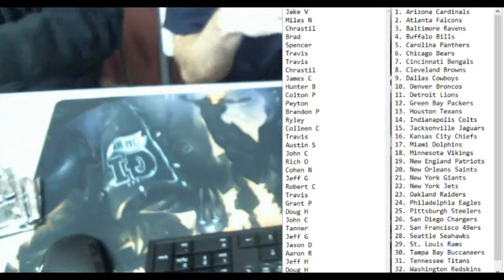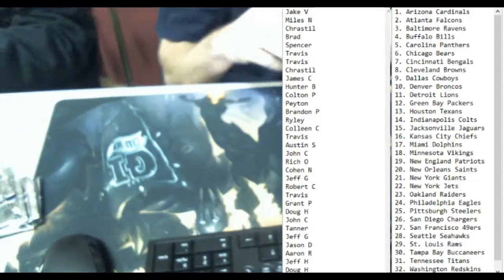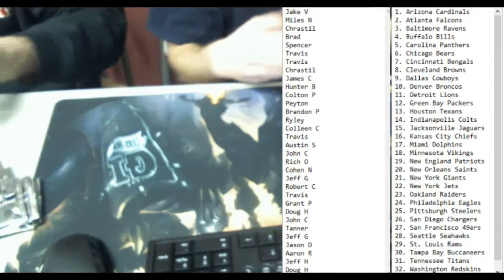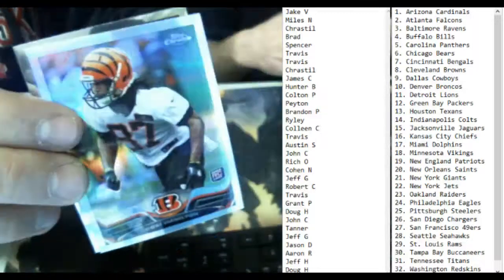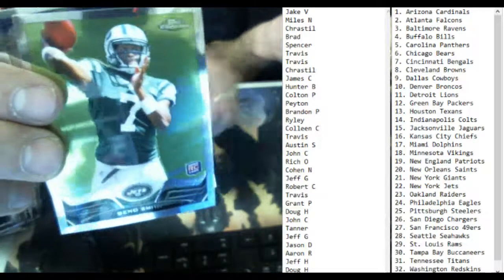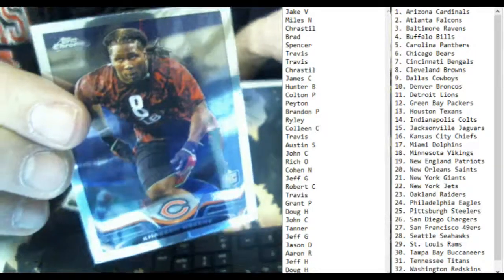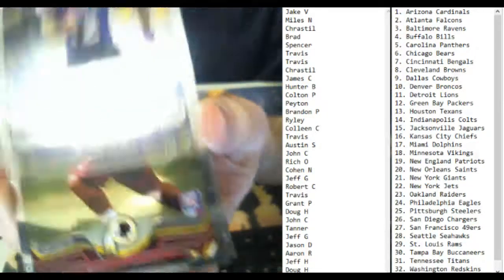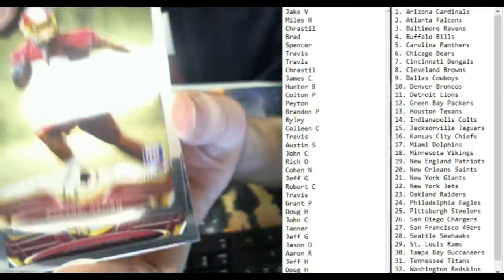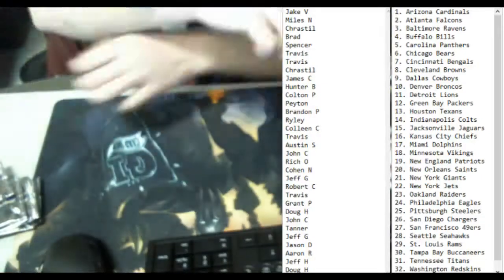Alright, I'll open one more, I'll go help our boy Brandon here putting cards away. A lot of cards to put away in this set. Geno Smith rookie. Jordan Reed. Nile Davis refractor.